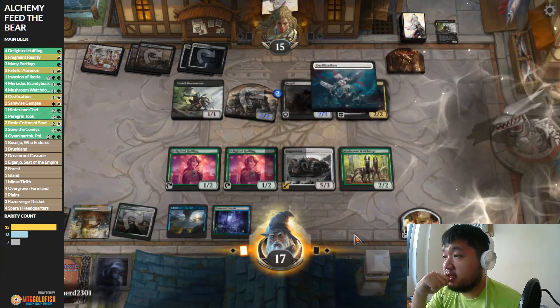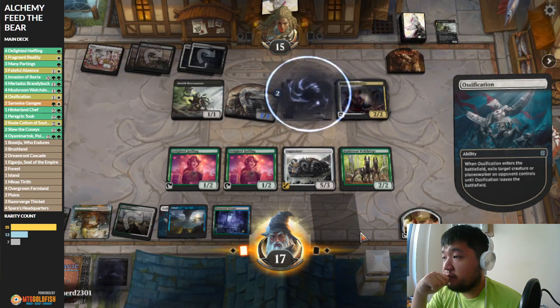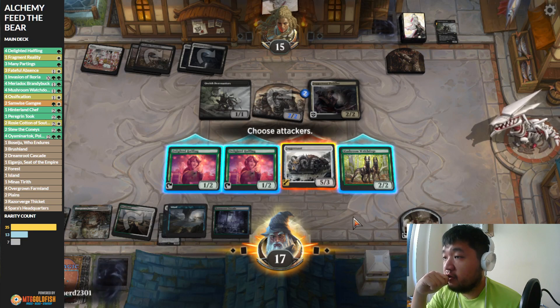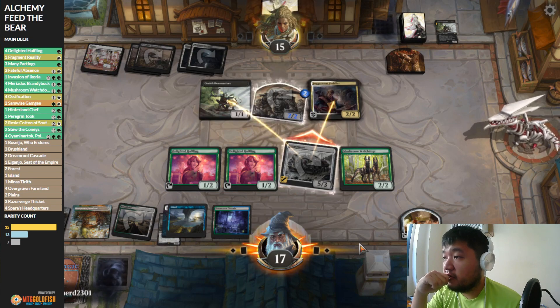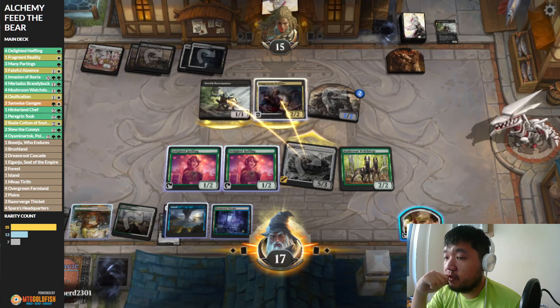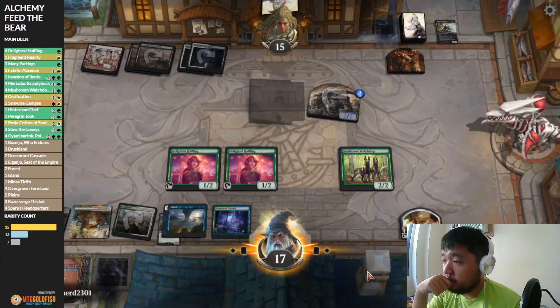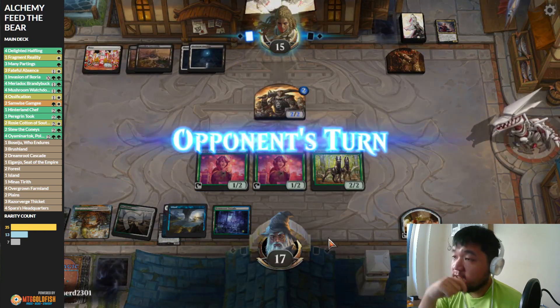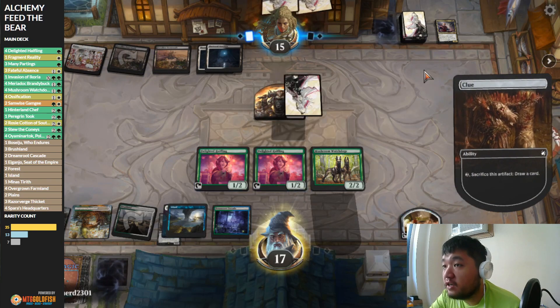Turns out having a basic land is actually not so bad. There's an argument for Ossifying the Orcish Bowmasters, but we don't have that much card draw. I could have also swung with this one. Yeah, I'm going to make them give it up. Kind of holding this one back just in case we draw into a Narutok, but it's drawing into lands.